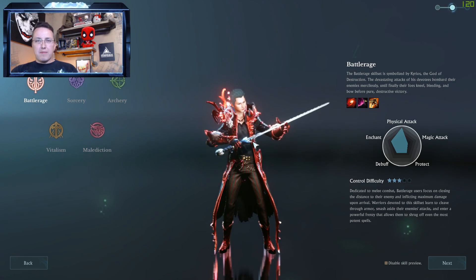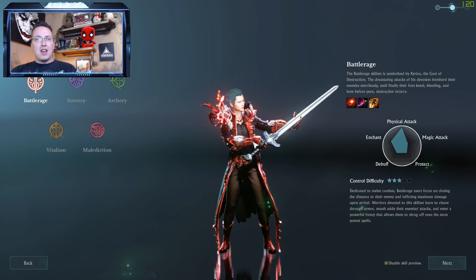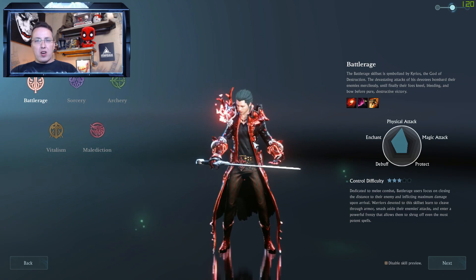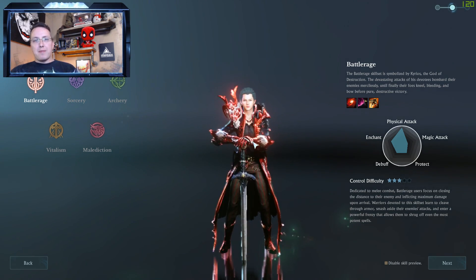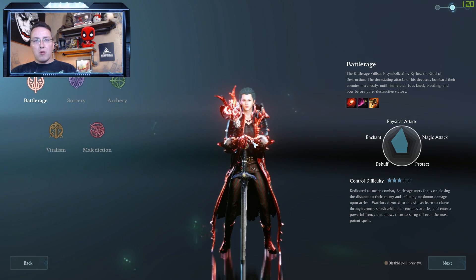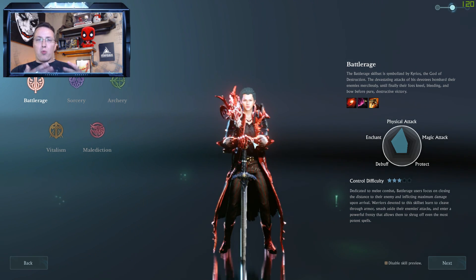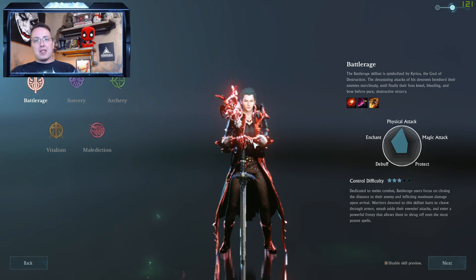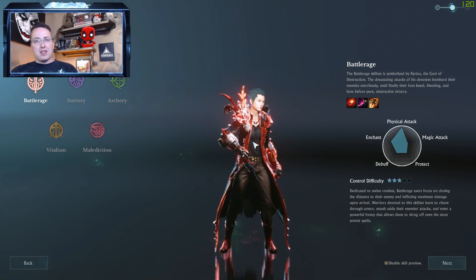This is going to save you some time in the character creator if you want to make sure you get it just perfect. For those of you that are going to have Unchained in advance, not a big deal. But for those of you that are going to be trying to make your character on launch day — I know a lot of times people don't want to waste time on go day, they just want to get going. This lets you make the character in advance and have exactly the character you want.